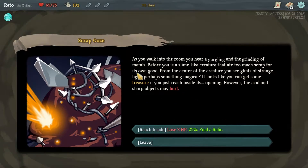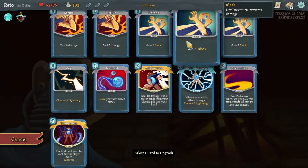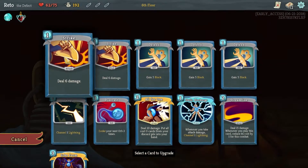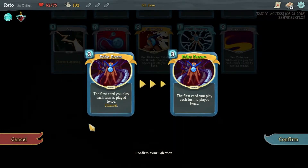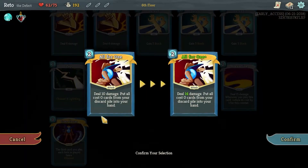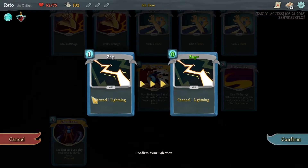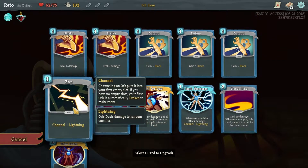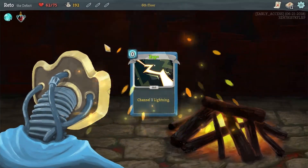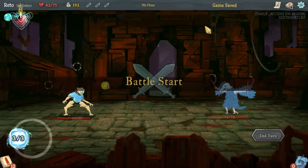Lose three HP for a 25% chance to find a relic. Success - immediately at the start of each combat heal two HP. Amazing payout there, super worth that trade. The fact that it costs three mana is pretty insane - I don't know what I was thinking there. Making these zero cost is actually a good idea with All for One probably. I'll work on that - we want more zero cost cards, and it's kind of better than removing them.